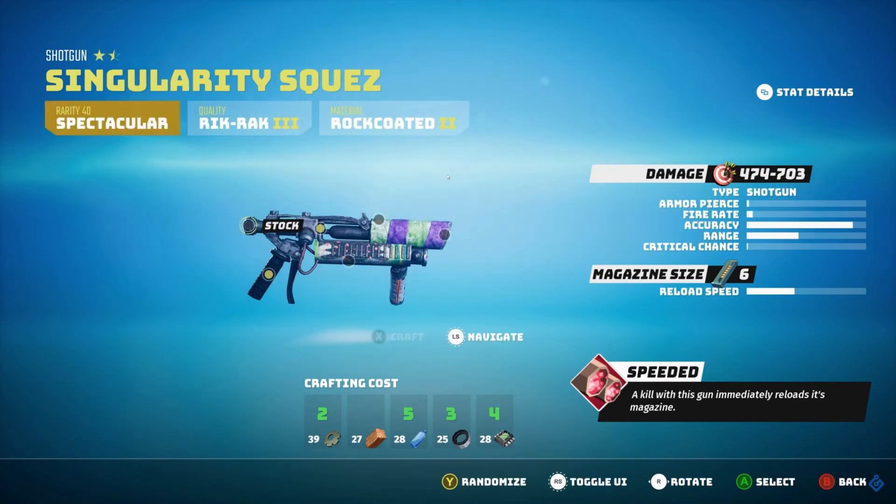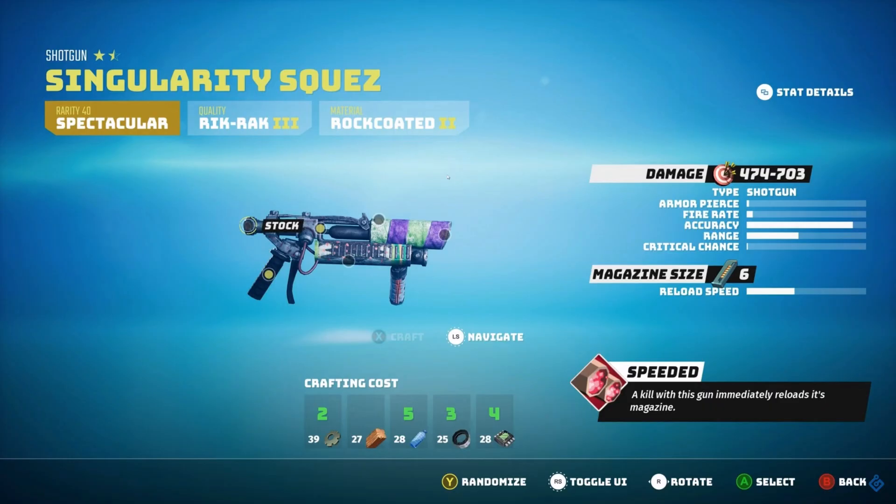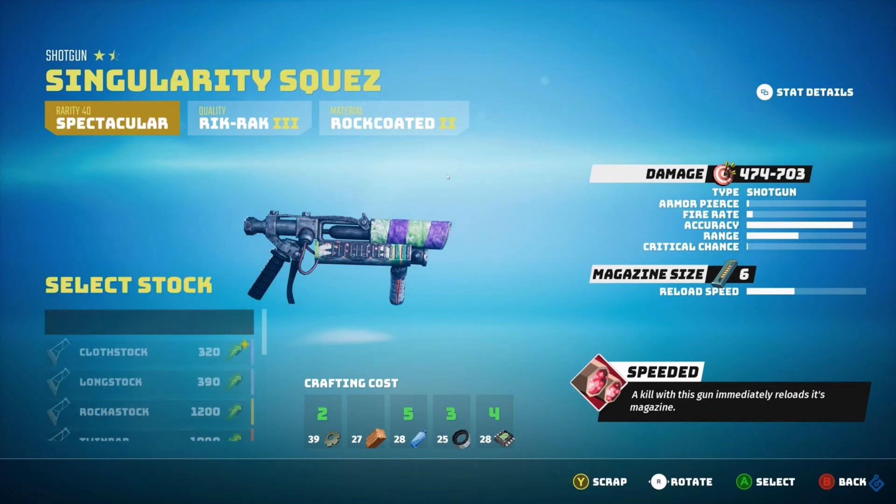So let's start going through it. We've got our base item — a shotgun — and these will come in different rarities: spectacular, legendary, or uncommon, and this is what gives you your baseline stats. You've then got the quality of that item, which ranges in all sorts of different wordings and numbers, so you may find Rickrack 2, Rickrack 4, Rickrack 7. Then there's the material — in armor pieces I've seen it made out of cloth or rock-coated — and I'm sure a lot of this contributes to the overall stats of your base part.